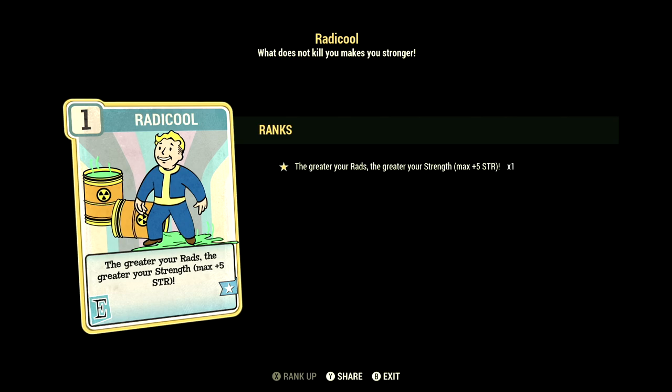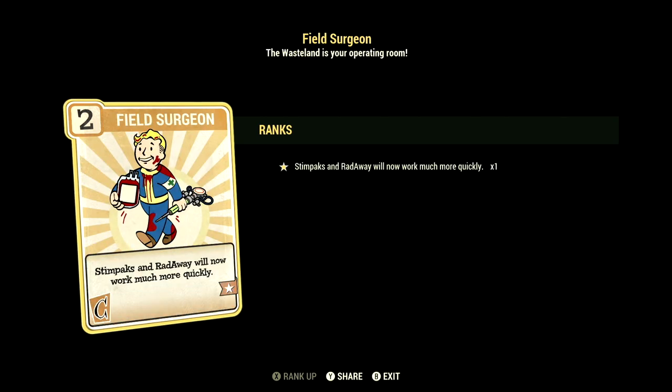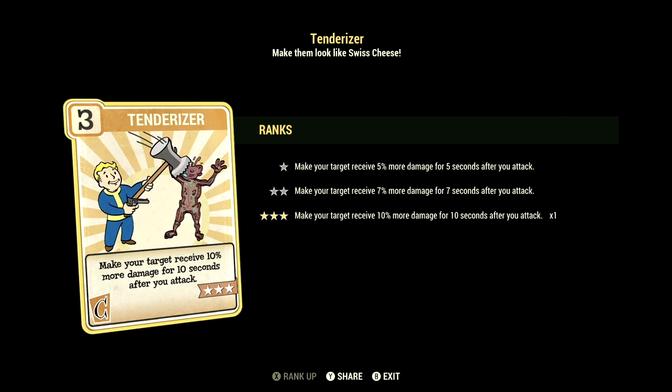Rad Resistant... We have Chem Fiend at 1 star — any chems you take last 30% longer, and we are taking Overdrive and Psycho-Tats in this video. Fireproof at 3 stars — take 45% less damage from explosions and flame attacks. Radicool at 1 star — the greater the rads, the greater the strength, max plus 5 to strength. Rejuvenated at 2 stars — you gain even better benefits from being fully fed or fully hydrated. Over in Charisma, we have 6, with Friendly Fire at 1 star — stimpaks and RadAway will now work much more quickly.